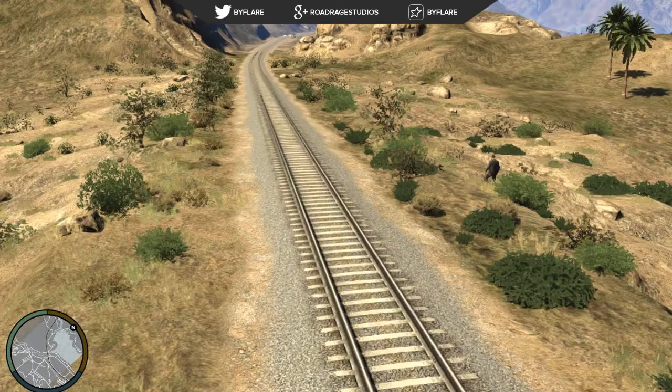Here we go back to where we saw the first picture — it's in the same kind of area. Again, we can see just how low-resolution everything is. If you look off in the distance in the top right at Mount Chiliad, everything just looks really messy and blurred, which of course was still upgraded for the 360 and PS3.